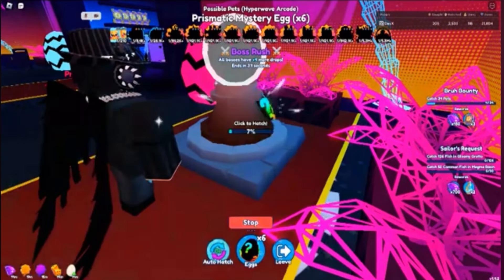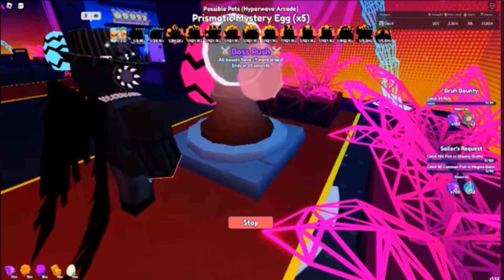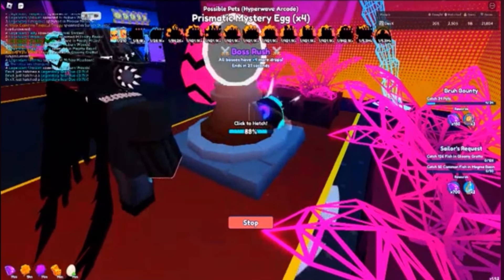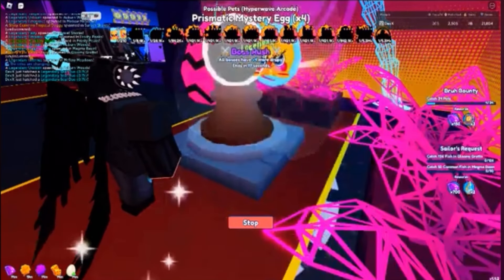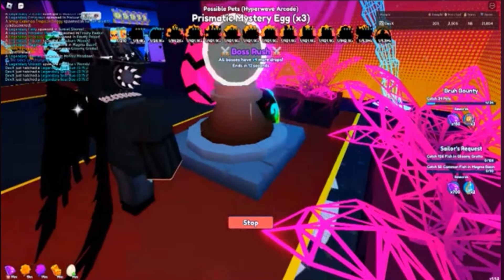We're opening the prismatic egg. We bought Super Lucky and activated it — let's see what we get. We got another Seal Duo. Opening one more — let's see what it'll be.